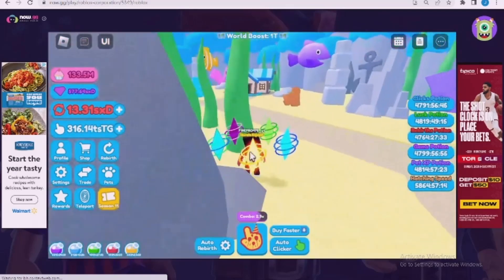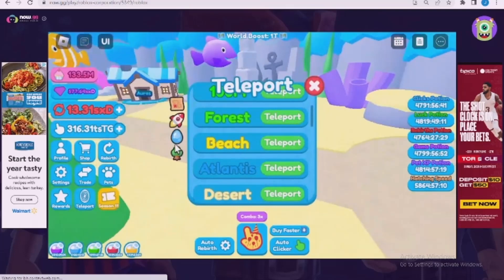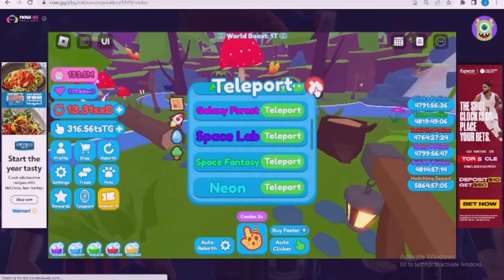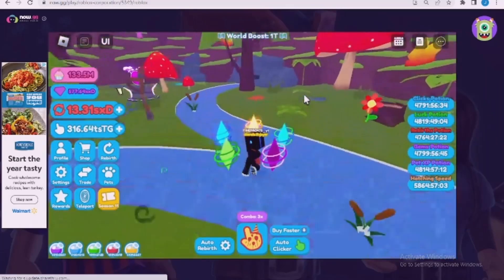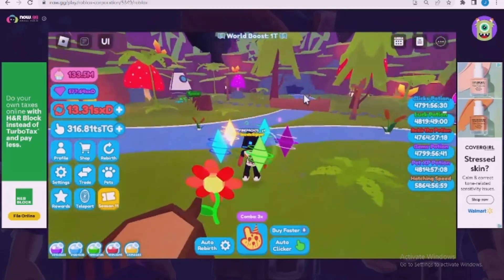The fifth one will be in fantasy space. And the flower is right by a stump right here, and sort of by the egg.